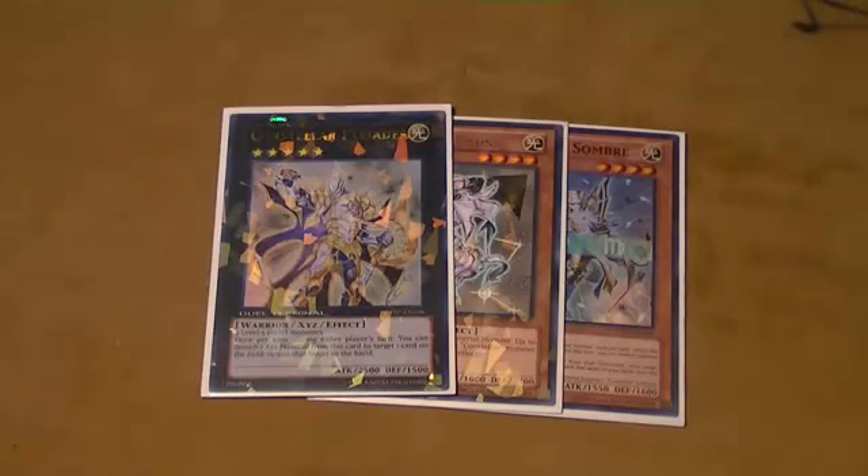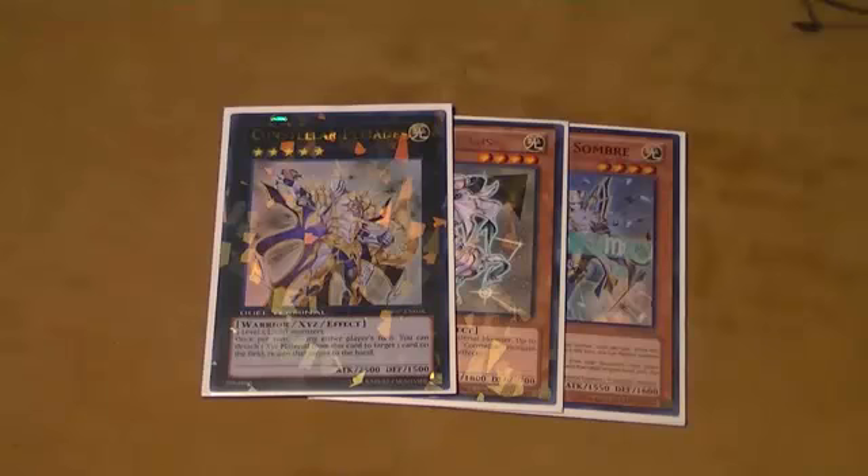I think the deck is pretty good when you go first in a duel. You set four back rows and say go. Two of those four back rows — Vanity's Emptiness, maybe a Safe Zone — and you know, your one-ofs. Just basically like that. That Dino Rabbit effect. Special Summon? Emptiness. Well, mine's our Inbound Emptiness. And now what? Now what?